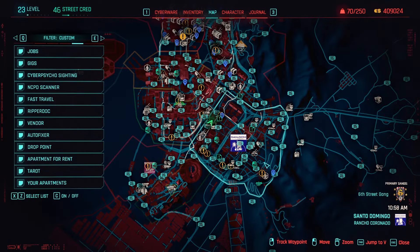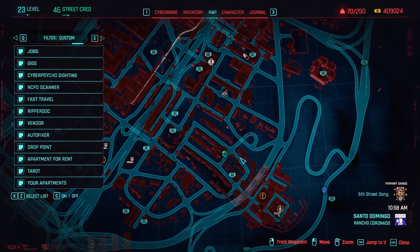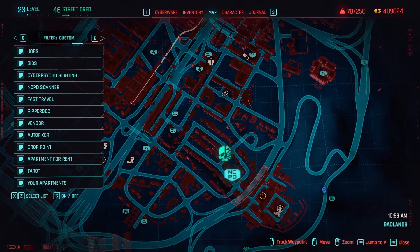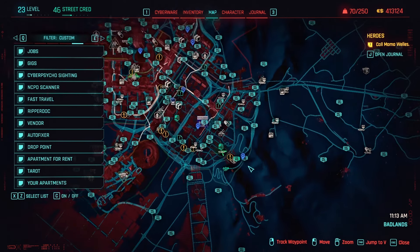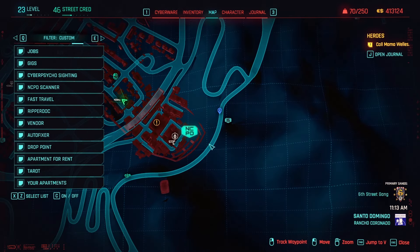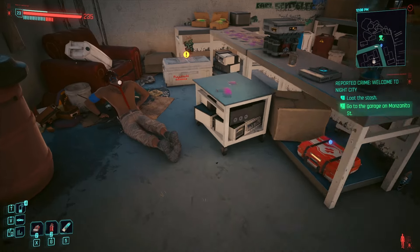Another shard can be located in an NCPD hustle, but this time it's a two-part mini questline. Set a waypoint on this reported crime — the one nearby a Cyberpsycho sighting right here. Grab the data shard from the body, then proceed to the second part of the quest located right here. Eliminate the enemies, then grab the perk shard from the container.